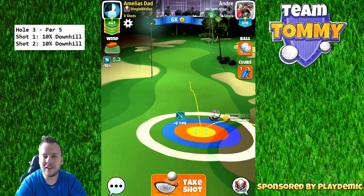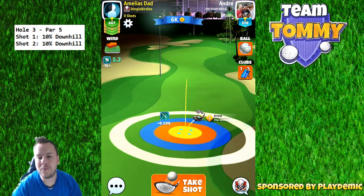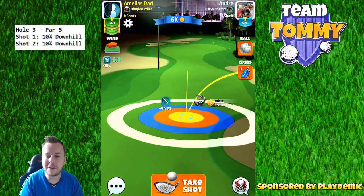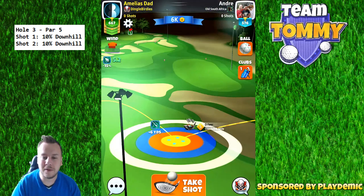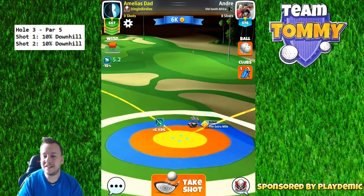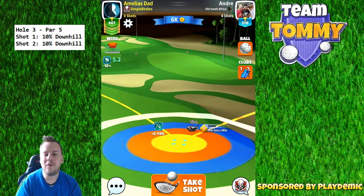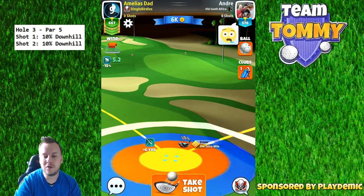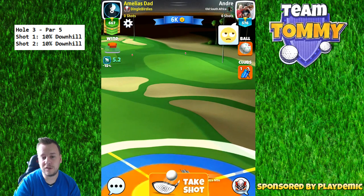Here we put 4.5 bar topspin, which is the maximum on our extra mile. We're also going to use 4.5 bar side spin to the right. It's very important that you choose a ball that has at least side spin too, because we need the side spin for the drive so we don't have to aim too close to the rough for our first shot.